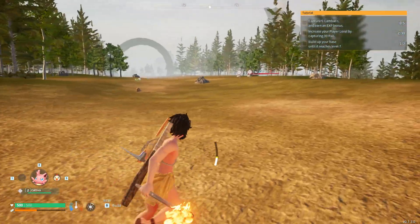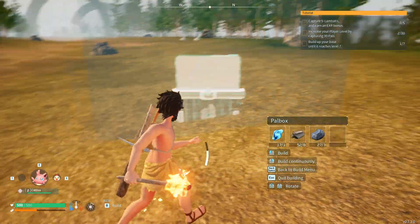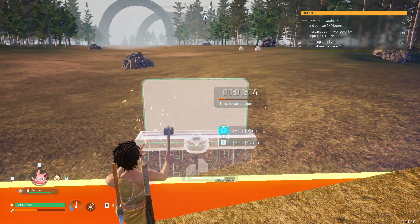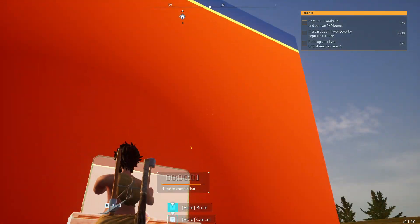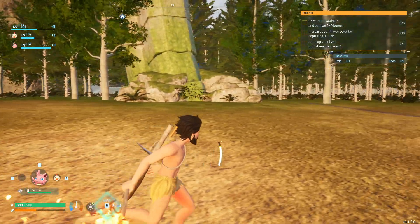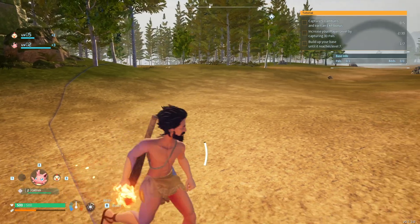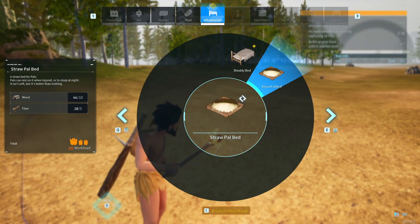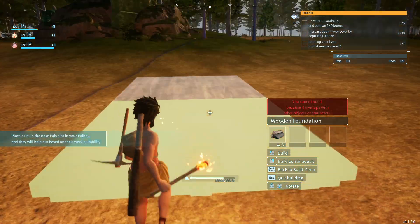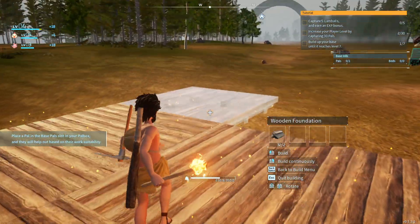I feel like this might just be good — let's build it here. The Pal Box — this is going to be the center of our world, our base. See, 10 seconds is what it would usually take; with work speed it's that fast. The way a base works is everything inside this radius is the base. We're going to start building a little bit just to get this down and try to move on to capturing some Pals before the end of the episode.